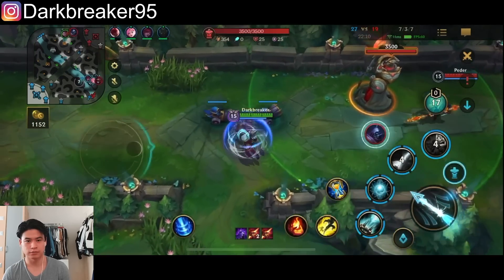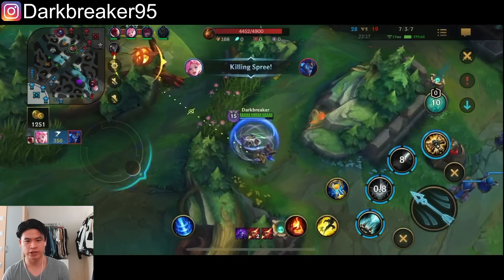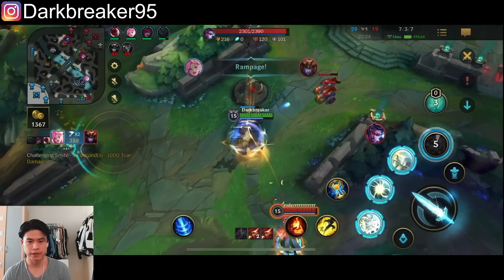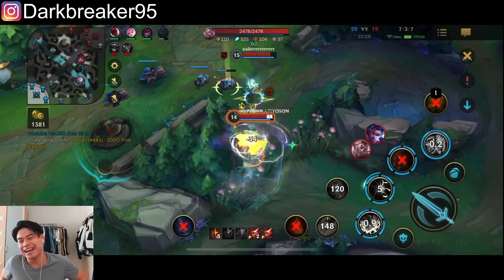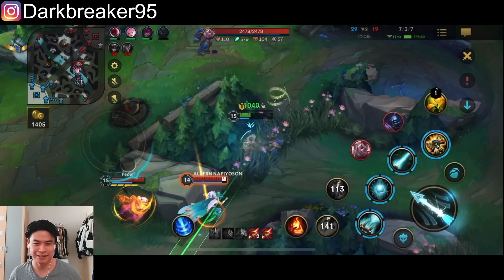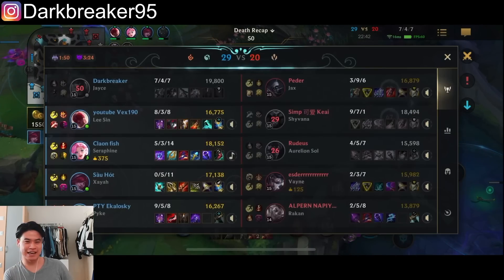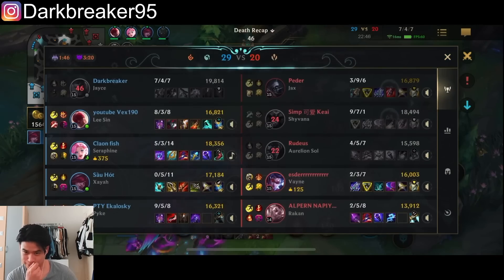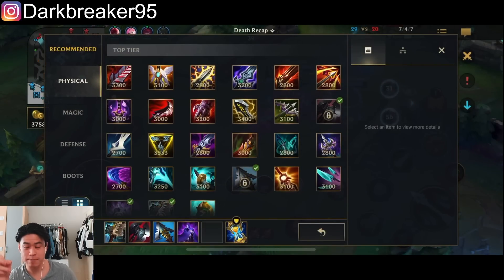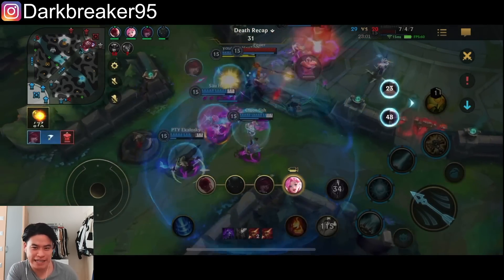I'm just trying to pressure here. Jax is here — I'm pressuring him and then rotating, trying to avoid a fight and pressure mid at the same time. And now I see Rakan is here — I'm getting caught, but I'm stalling time for my teammates to get Baron. I pressured Jax in the top lane, outrotated him, pressured mid lane, and three people collapsed on me while my teammates are securing the free Baron. It's a sacrifice for the greater good — we get Baron. I did my job.